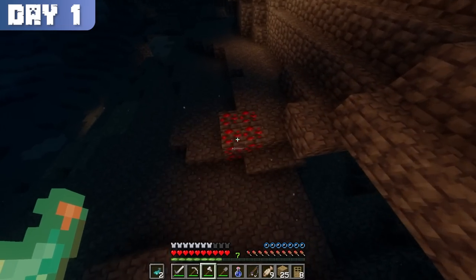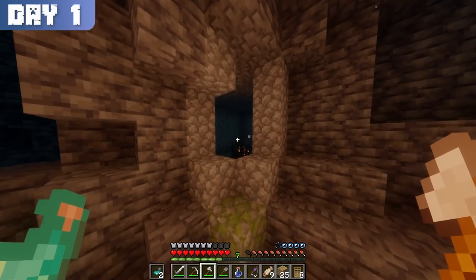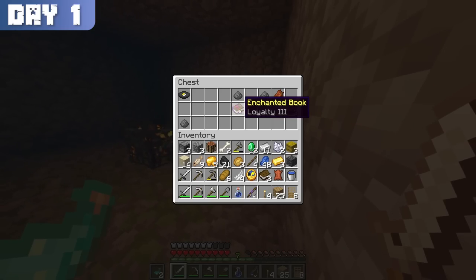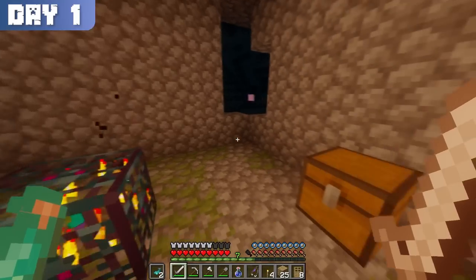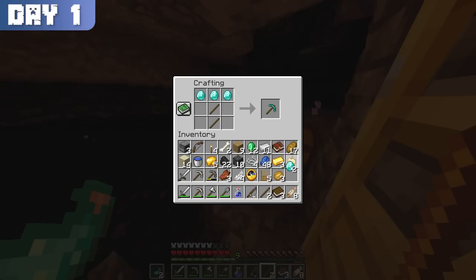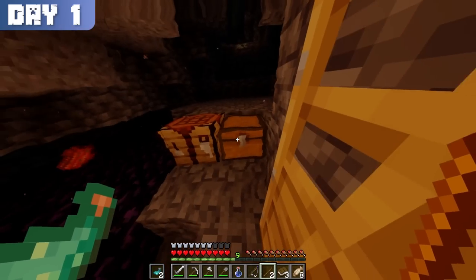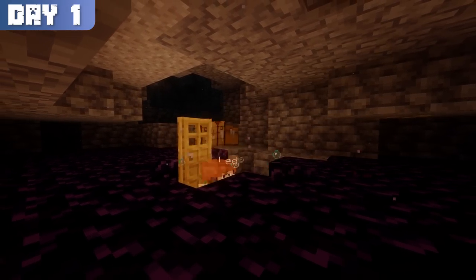I was determined to find one thing in particular, and within a few minutes I found them — right next to a dungeon. I also found a loyalty 3 book inside one of the dungeon chests, which was useless for now but would come in handy much later when I'd get a trident. More mining brought me 3 more diamonds, which was enough to craft a diamond pickaxe and enchanting table. I crafted the pickaxe, then painfully stared at my inventory, which was fuller than a rich kid's stocking on Christmas day, so I placed down a chest and mined enough obsidian for a nether portal and enchanting table.